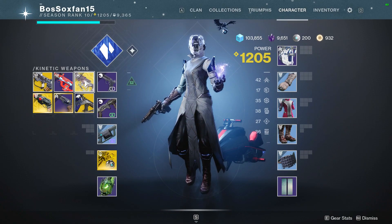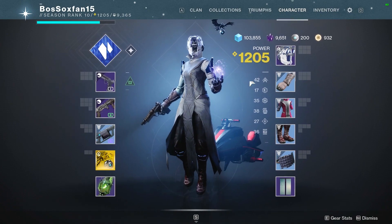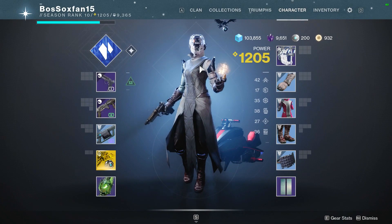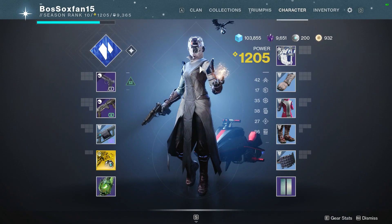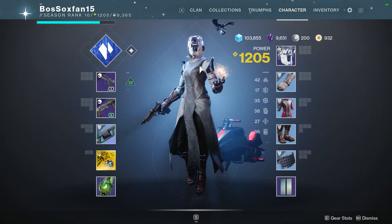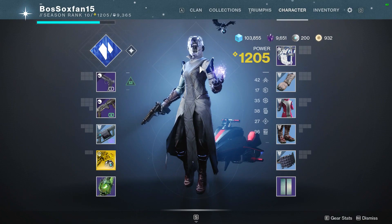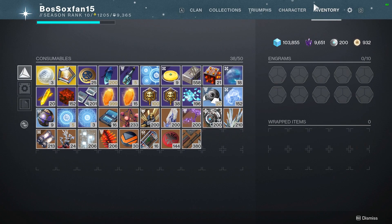Yesterday I played through most of the basic campaign and got up to power level 1200, so today I'm going to be working on some of the other quests and things like that. But I wanted to show you guys something really important that you should do as early in the season as possible, because it's going to have a lasting effect on your character and especially on your resources.